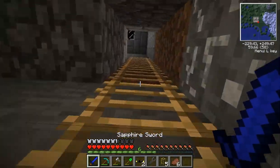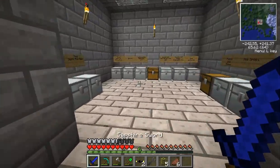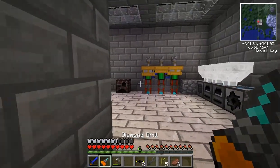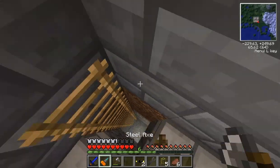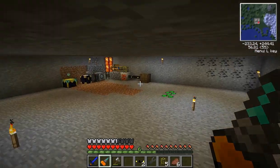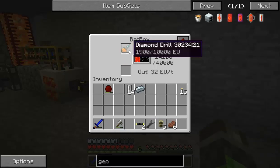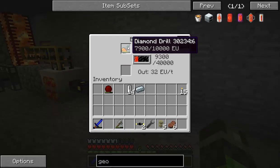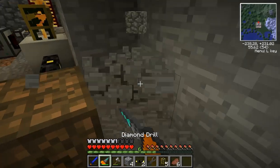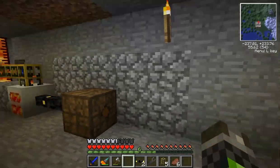My god, we can charge our diamond drill and get rid of this pick and our shovel. Goodbye, you. Goodbye, you. Hello, you. We won't need a shovel anymore — we'll need an axe still. If we charge that — haha, yeah. Look at that: diamond drill. Here we go. Awesome.